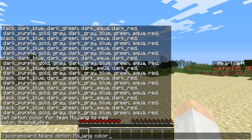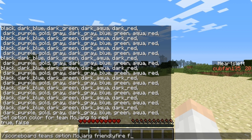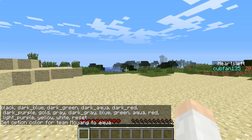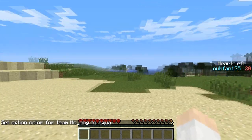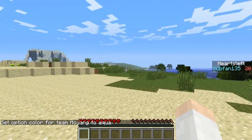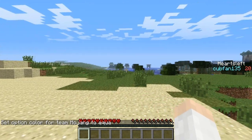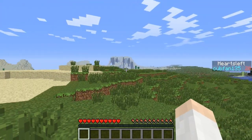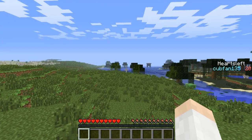There are also some options you can use to distinguish your team from others. For example, you can turn friendly fire either to true or false if you want to be able to accidentally hit your friends on the same team or not. You can also change the color of your name — say I wanted to change it to aqua — and any other team members would have their names changed to that color as well. It's going to be a great way to set up PvP maps in vanilla and to keep track of scores on adventure maps.